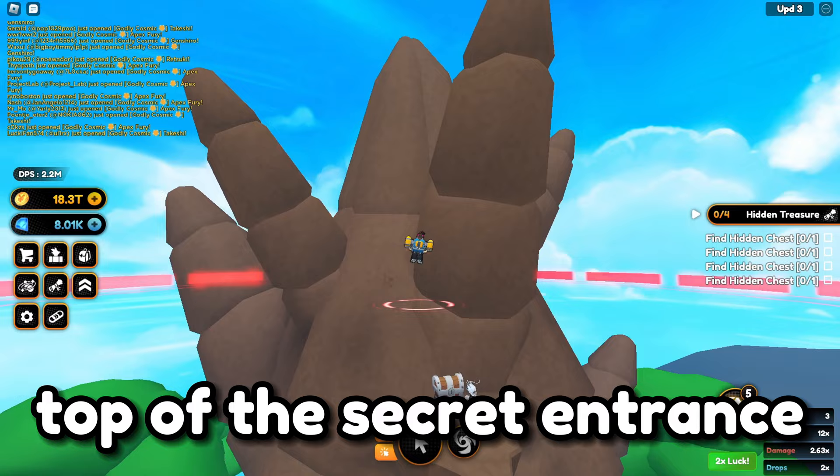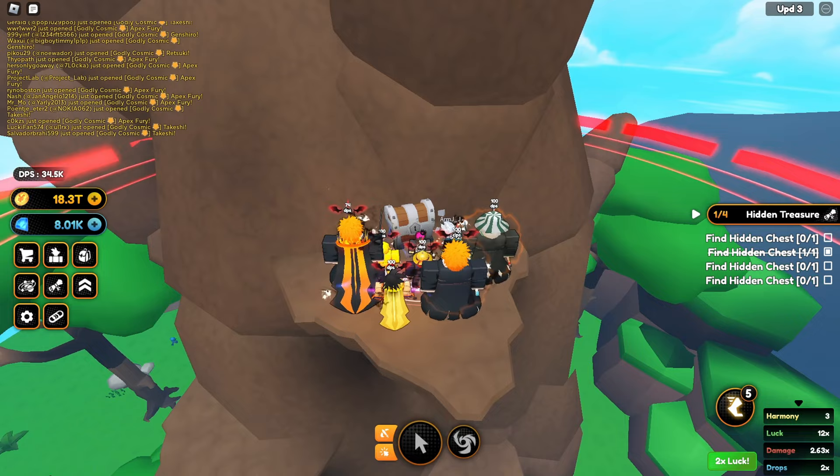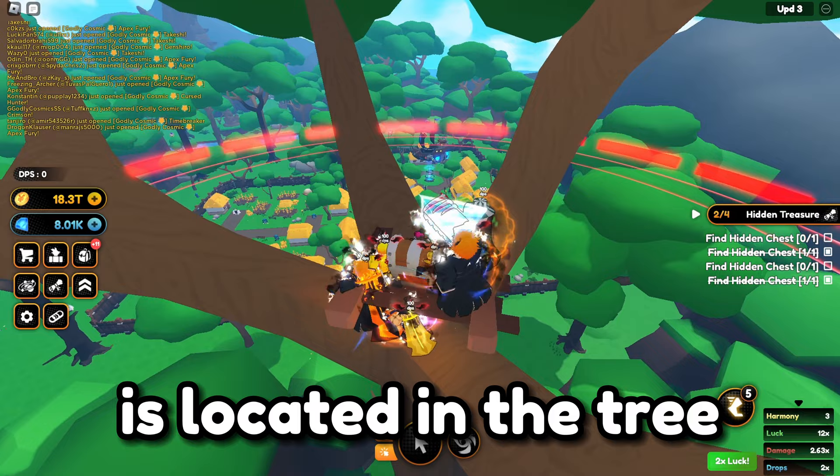First area: top of the secret entrance to unlock the palace. Second chest is located in the tree near the spawn area.